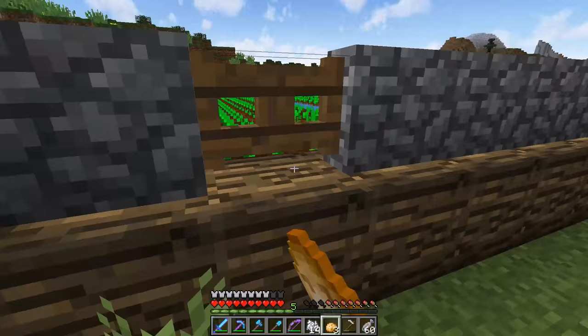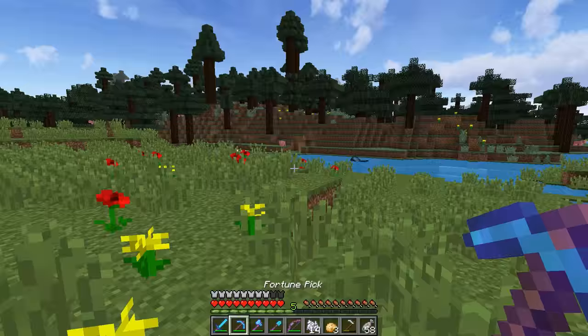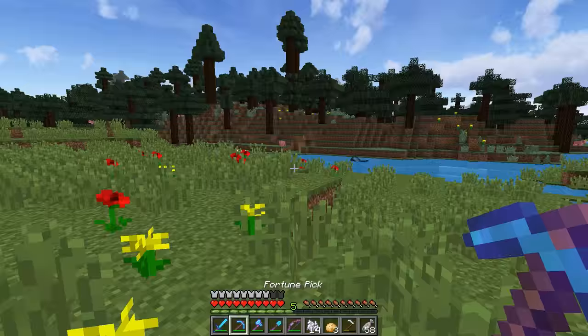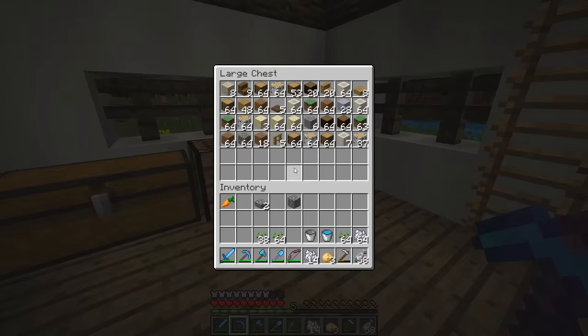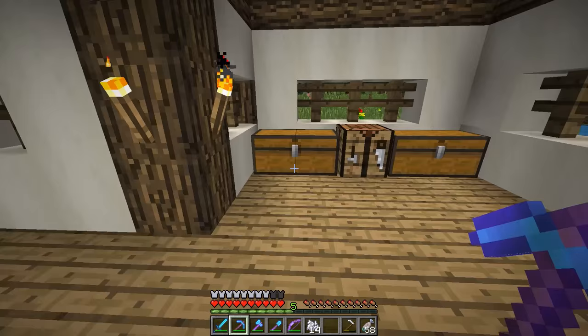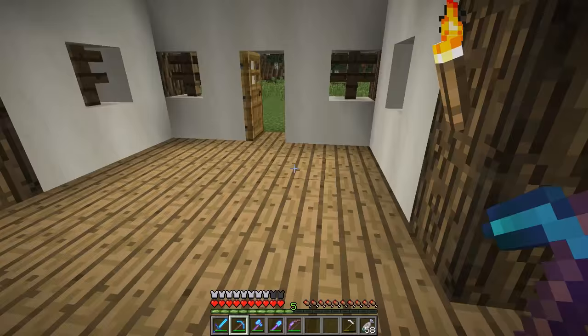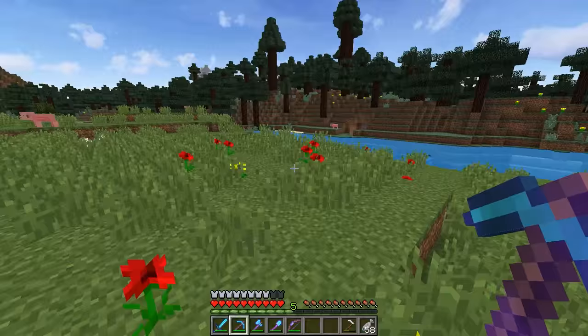We do need some coal for torches because I actually don't have any coal over here whatsoever. There is a cave like right over there, which is actually where I died before when I went caving and fell in lava. So I'll have to be careful. I think what we're going to do is take some stuff with us and just take a stack of birch — I'll use that to make torches. Then we're going to go caving a little bit and see if we can find ourselves some coal.